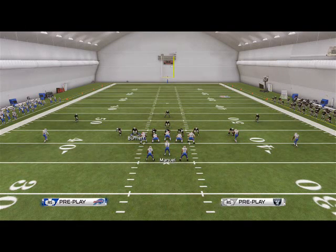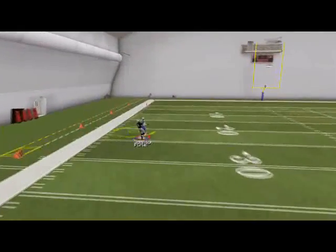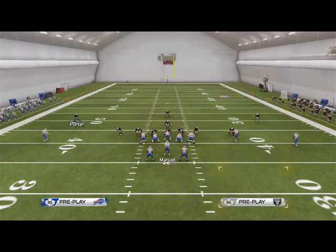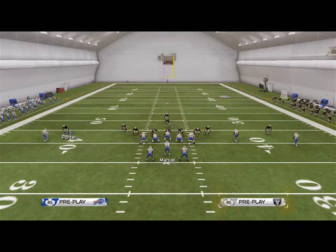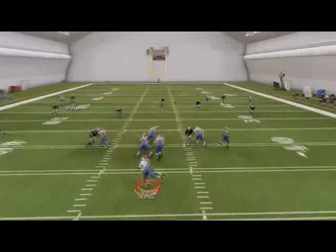So how do we make that better? When we show blitz out of any formation, it presses the corners, and you'll see deep streaks beat you. We can improve coverage by shading our safeties down — hit Triangle or Y to access coverage options and flick the right analog stick down to middle coverage. This does a good job against inside streaks, outside streaks, and streaks in general.